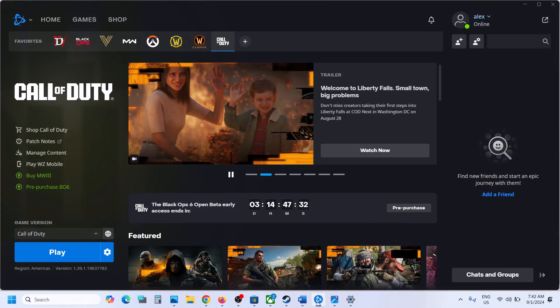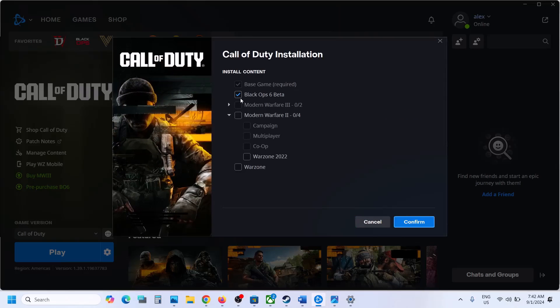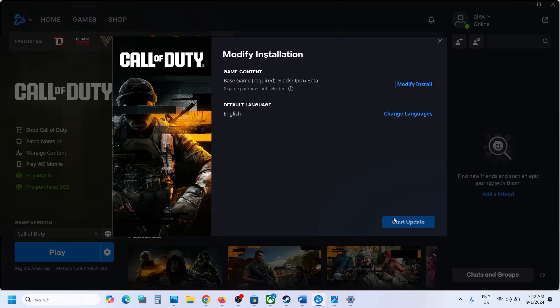Similarly, if you have the game on Battle.net, look for the Modify Install option. Click Modify Install and uncheck all non-Black Ops 6 games. Only put a check on Black Ops 6, confirm, then launch the game and check.